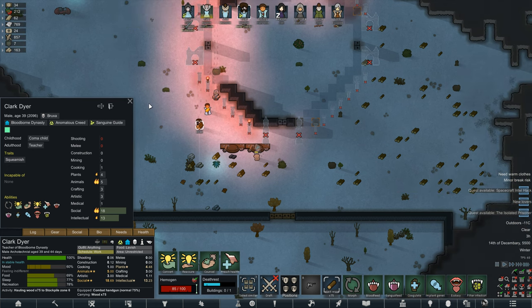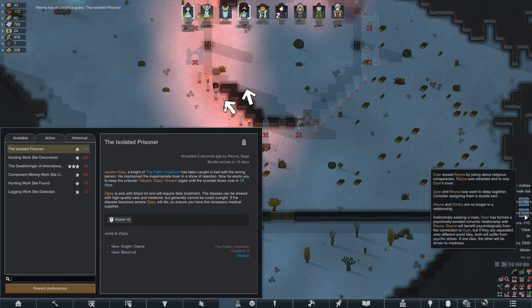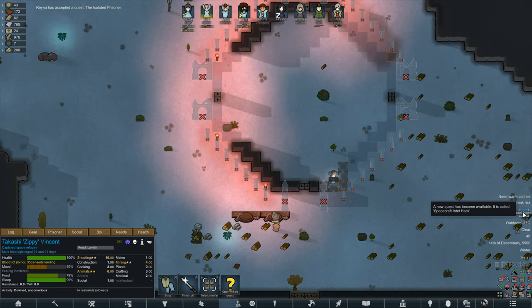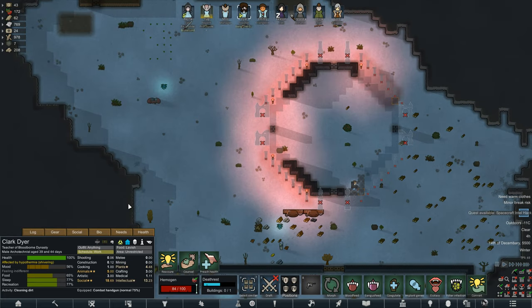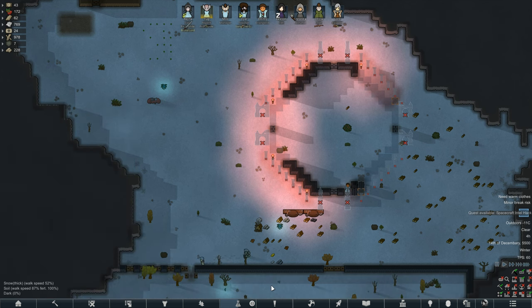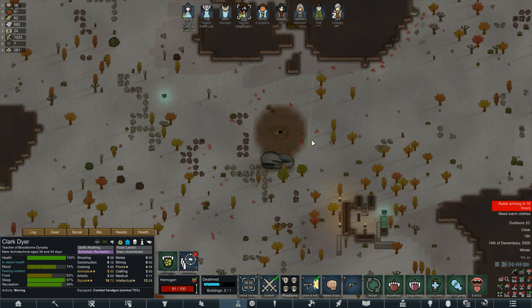We're moving a stockpile down here. We have two quests - one for honor that's just hosting a prisoner, so we'll take that. Zippy arrived and we put a sleeping spot down for him. We have the intel hack quest - it's 4 a.m. so we'll wait until they all go to bed during the day, and once they wake up we'll have Dyer do that, since he's our high-intellect guy, for our first quest to get our Zeus Hammer.